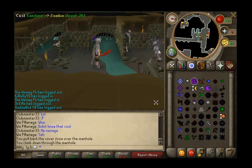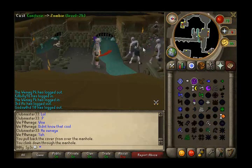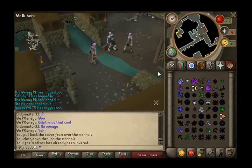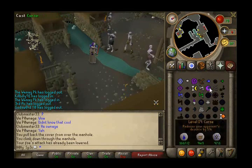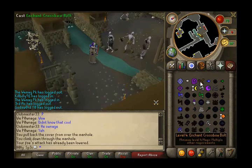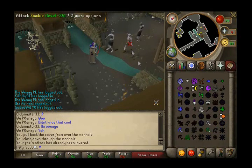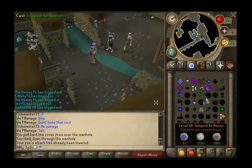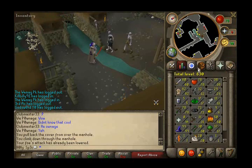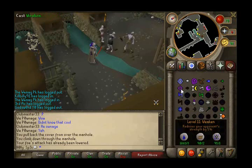What we're going to do now is Confuse. Confuse until the next spell which is Weaken - I think that's level 11, because the screen I'm looking at is really small and I'm squinting. So that's what you do to the next stage which is Weaken at level 11. Then we're weakening up to Curse at level 19 - so that's 11 to 19.